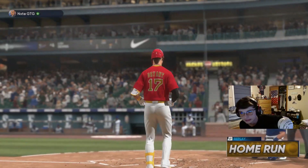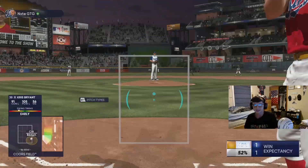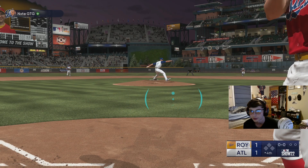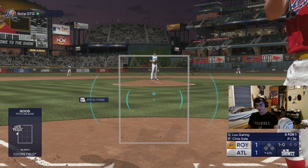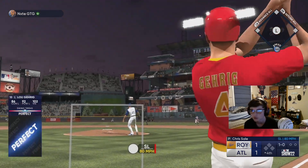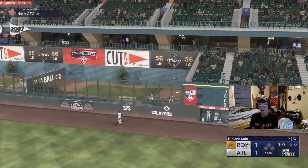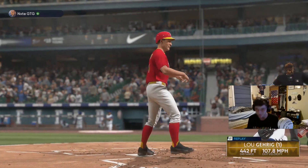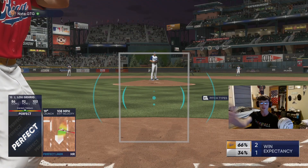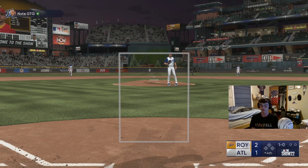Chris Bryant gets a circle change up in the zone — is it gone? Yes it is! Chris Bryant with the solo home run, 430 feet to center field! That circle change finally came and we tie the game 1-1. Now Lou Gehrig steps up and absolutely destroys a slider on the inside part of the plate — 442 feet! We're going baby! I said we had no power — I'll take that back. We lead 2-1.